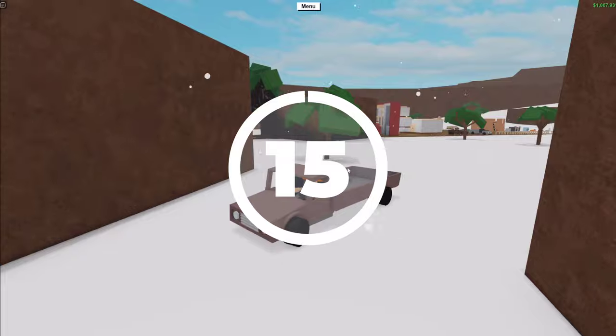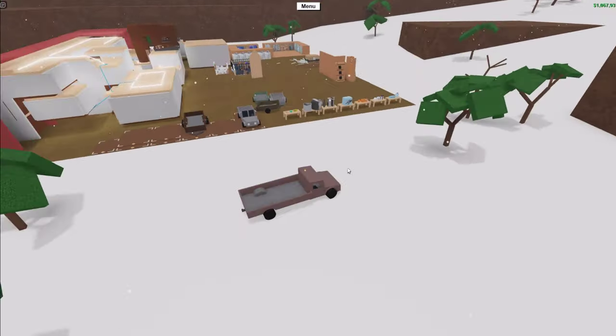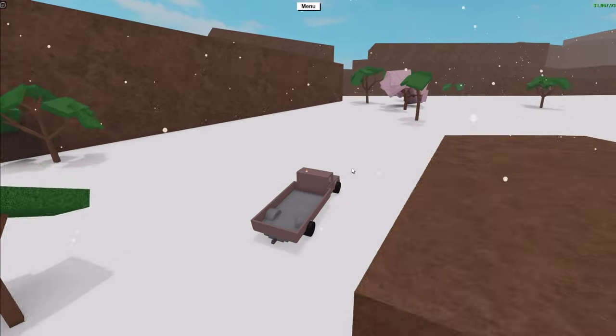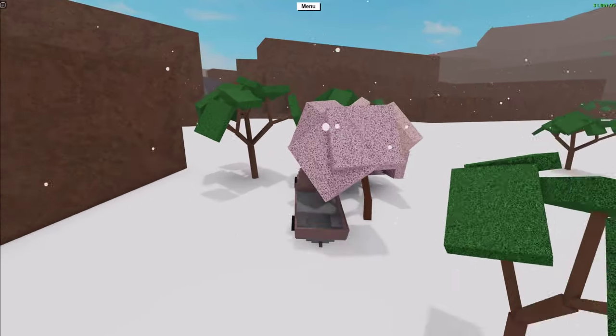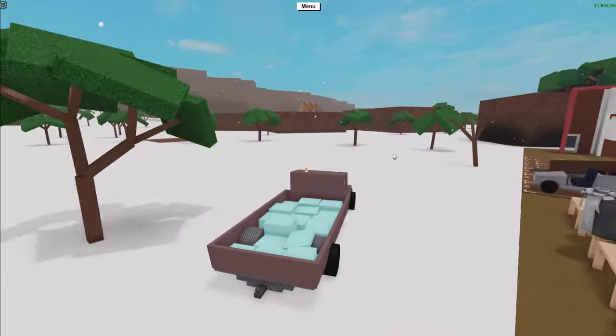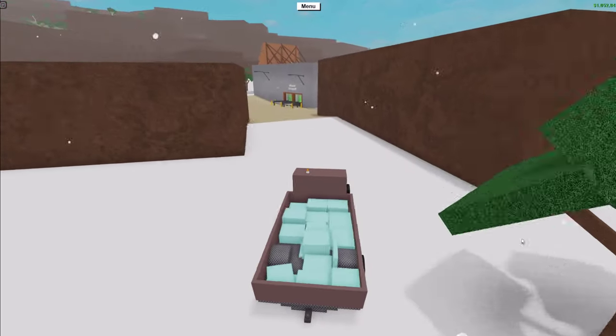In just over 15 minutes of labor, I was able to earn $15,000. Which means if you repeat this method for a whole hour, you would earn upwards of $60,000. For reference, in an hour you can only earn about $30,000 to $40,000 using Lava Wood according to JackUK. And that's without considering that Frostwood is much easier to handle than Lava Wood as it's small and fits into many starter sawmills.